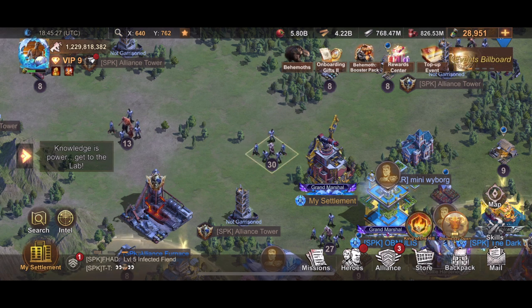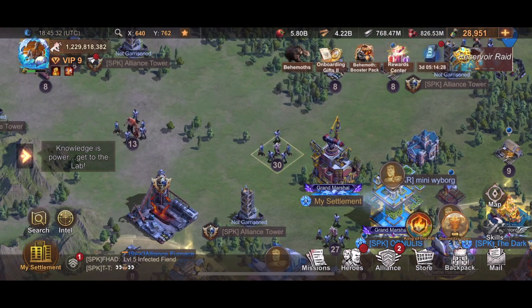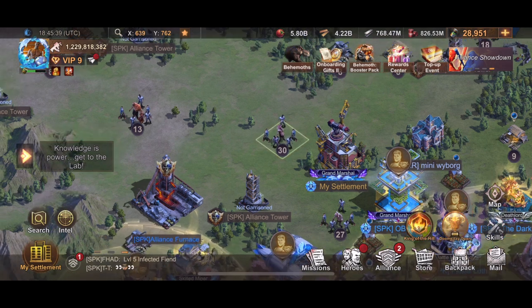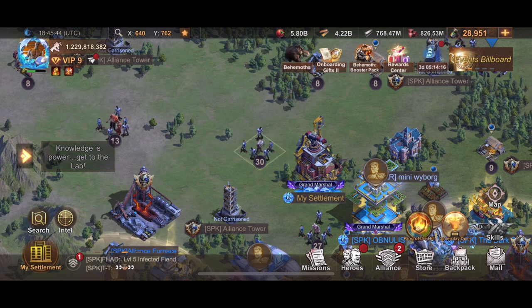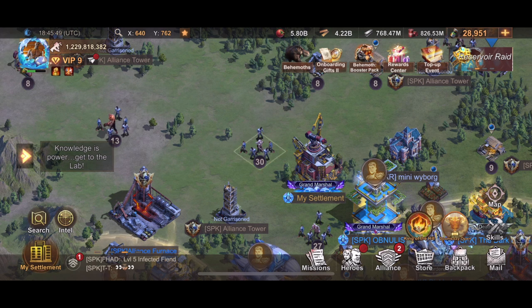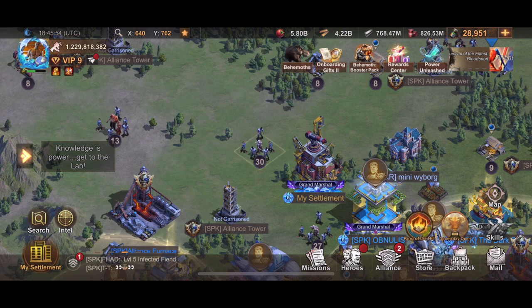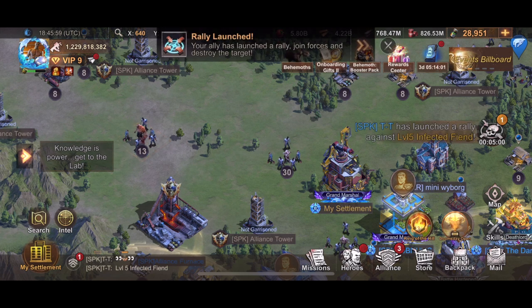Based on my tests and the battle reports, there is no integration between the gorilla and the T-Rex in the same march. If you send both, it seems redundant — they don't stack. Maybe at higher levels it makes a difference, but right now it doesn't. That's my interpretation. I haven't watched other videos on this, so let me know what you think. Hope you enjoyed the video — see you next time!